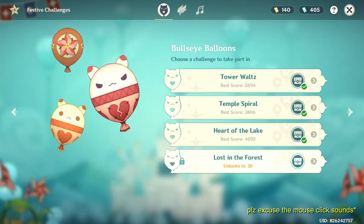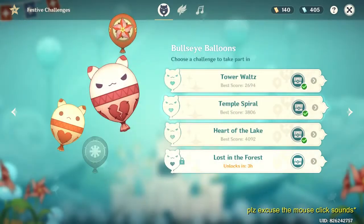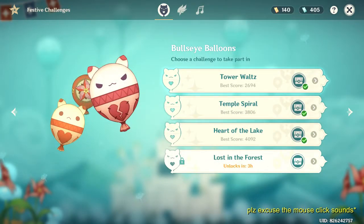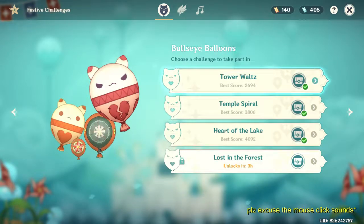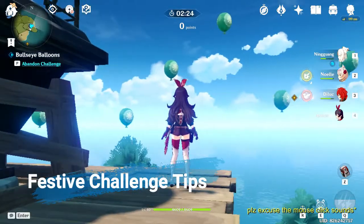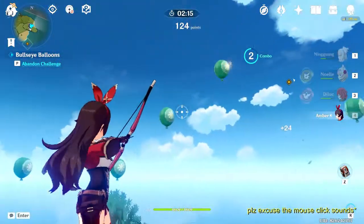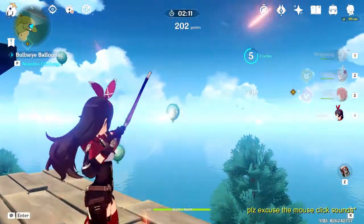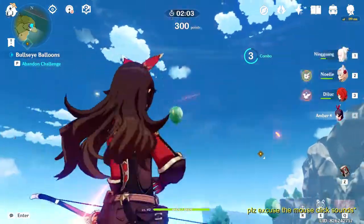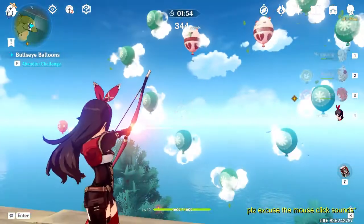I've seen in the comments that some of you have been asking how to get the third reward, which requires a high amount of points. For the Bullseye Balloons challenge, the thing most of you have forgotten is that we have an aim mode in this game. Some players have been holding, aiming, then shooting — but there's an animation delay. On PC, you just press R to enter aim mode, then move and shoot continuously without that delay.